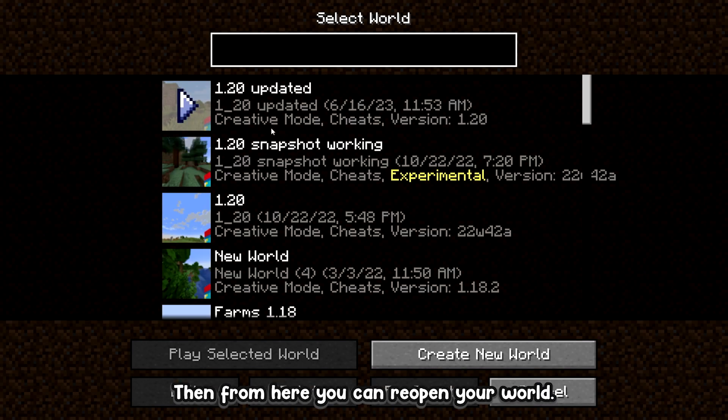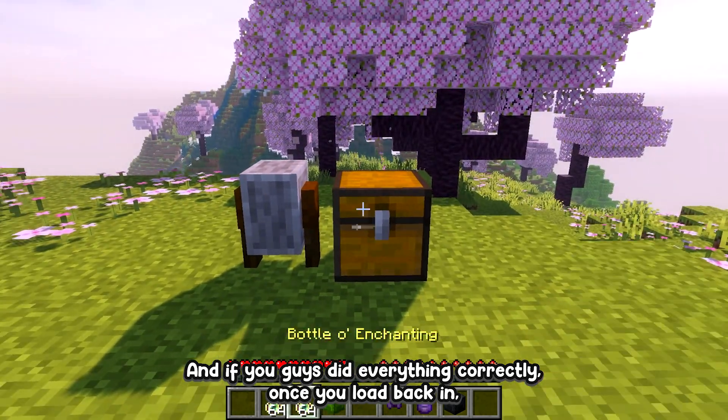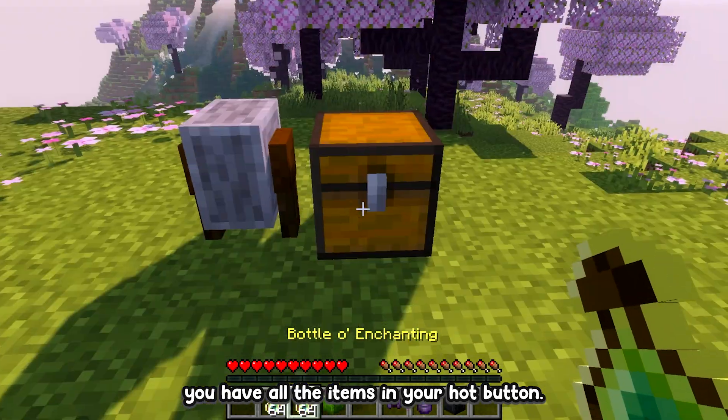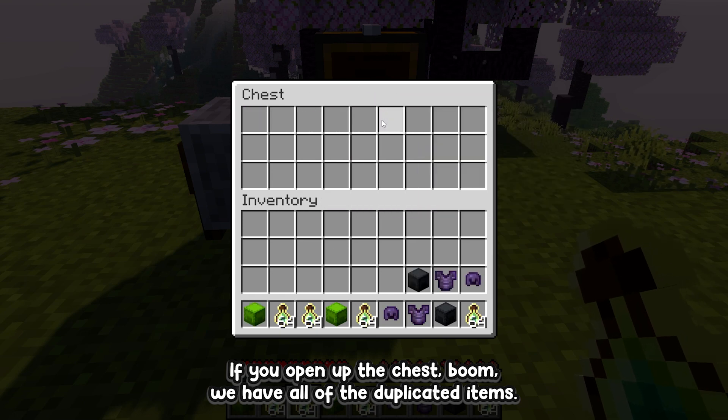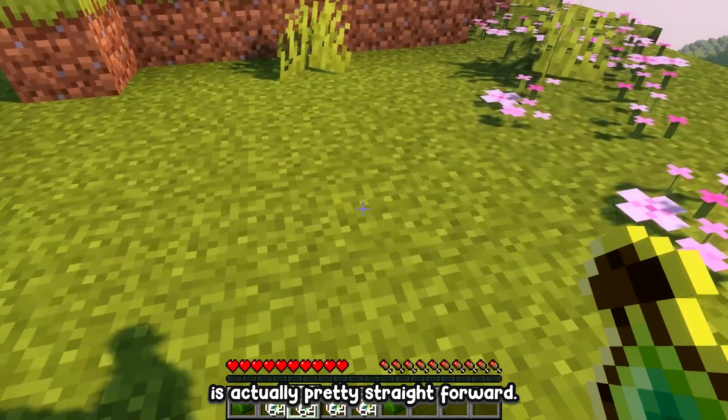From here, reopen your world. If you did everything correctly, once you load back in you should have all the items in your hotbar, and if you open up the chest, you'll have all the duplicated items in there as well.